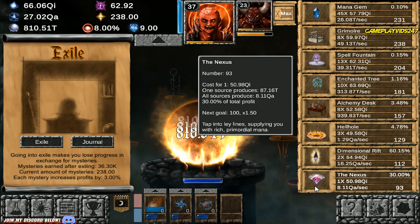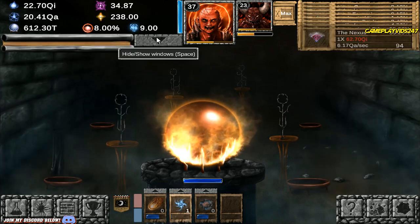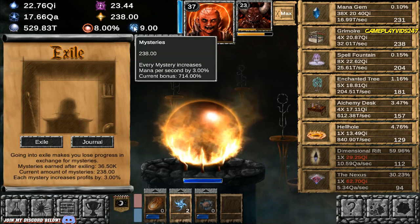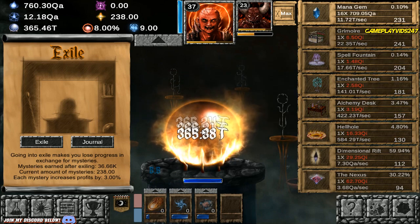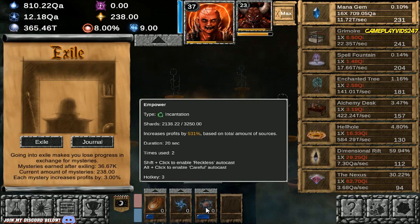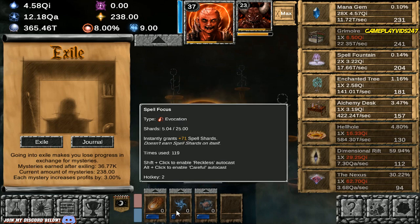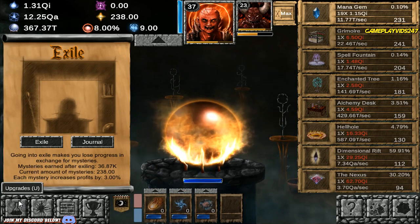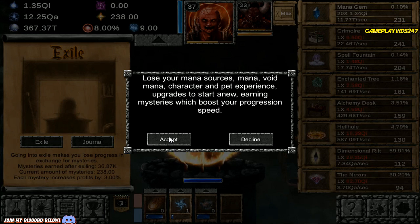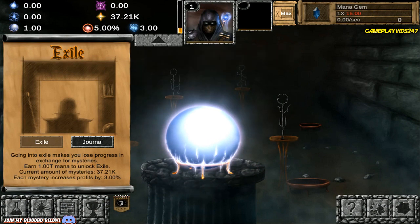Right now we're at 36.3k overall Mysteries. I might as well just start exiling myself now. Should I do it? Because we're getting so many more Mysteries by progressing right now — do I just want to give it up and start all over again? I do want to try and get Empower if possible; you need 3,250 Spell Shards for that. I don't want to exile — I don't want to lose this all. I'm progressing so fast. We'll just Exile. Screw it. Done. I'm exiling myself. Let the journey begin. We're now at 37.21k Mysteries.